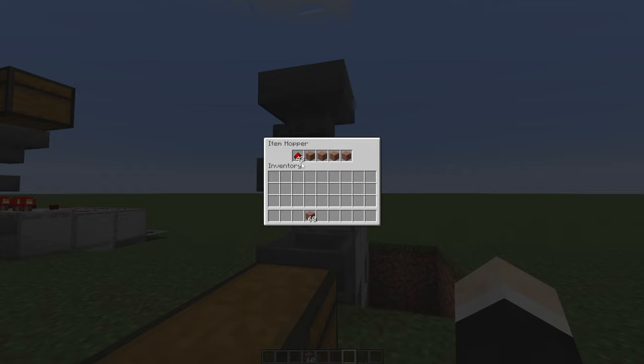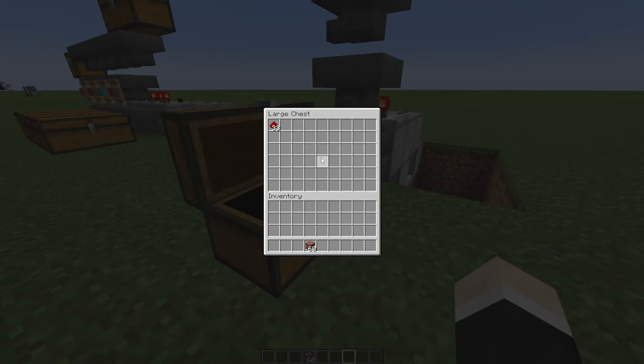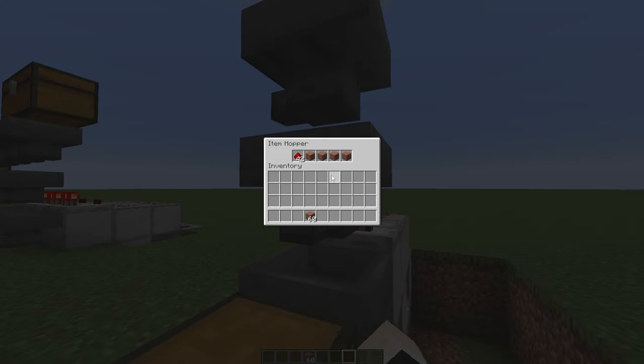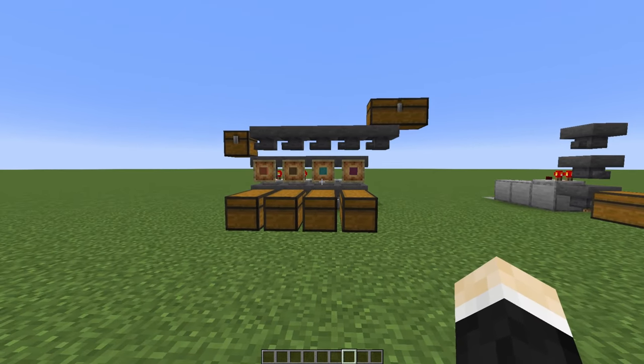As you can see, right there. Now if some redstone dust gets up here, it will go inside the chest, but the filter items will still stay at the same count. Once again, if you want to see a more in-depth tutorial, check the link in the description.